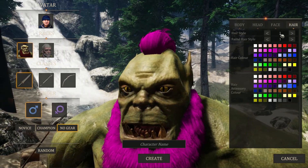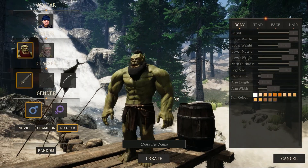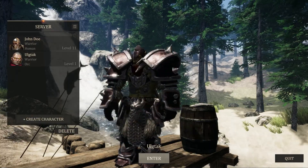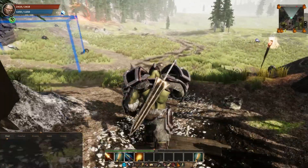It does not only eliminate your expenses for artists, but also lets you procedurally generate maps within a few hours instead of months, by placing trees, grass, rocks, rivers, paint textures, and more.